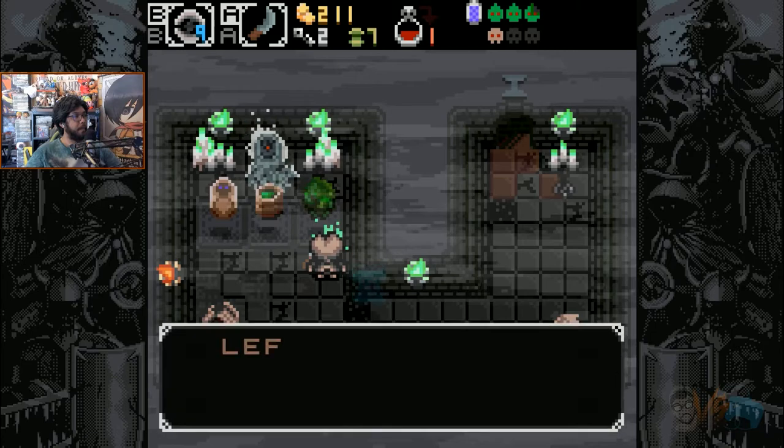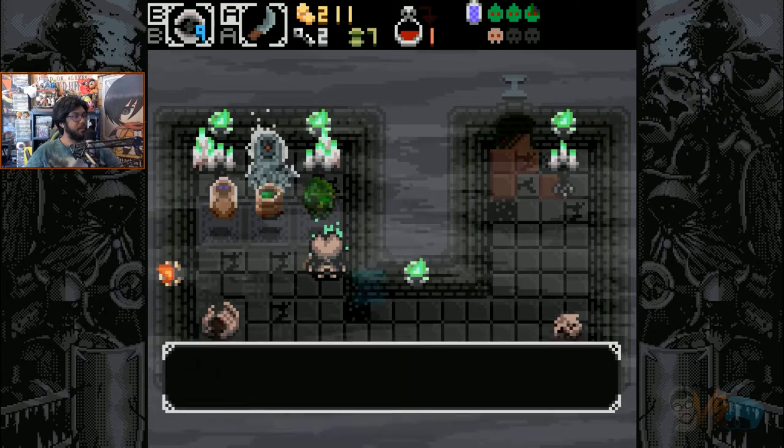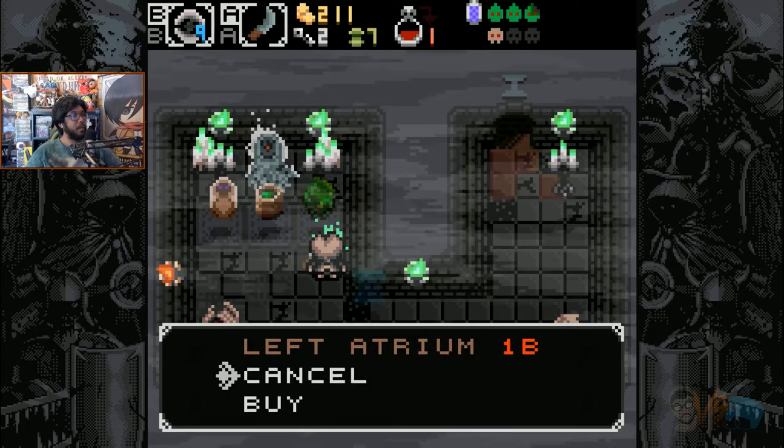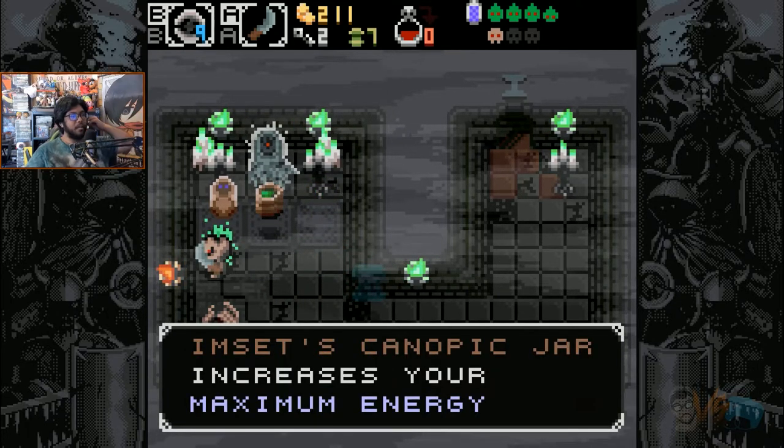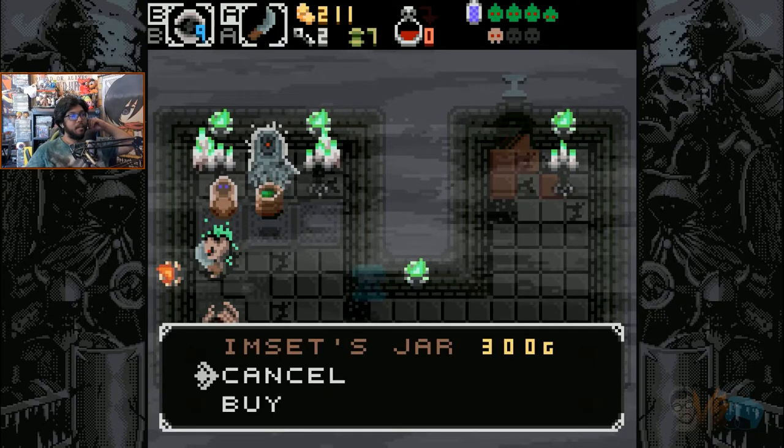If combat and progression ever get too hard, you can always farm enemies for money and find shops. They can sell maps to reveal complete floor layouts, consumables for extra artillery, and of course permanent stats like HP and mana.